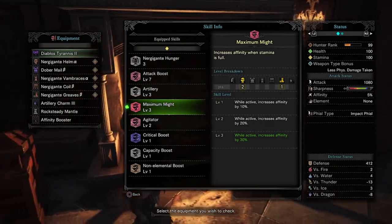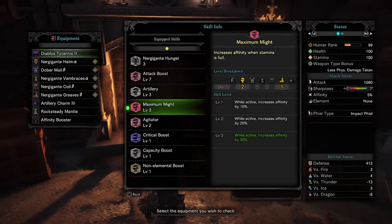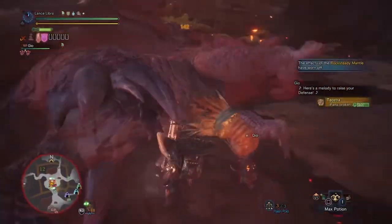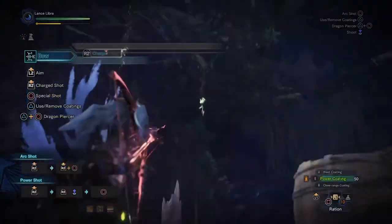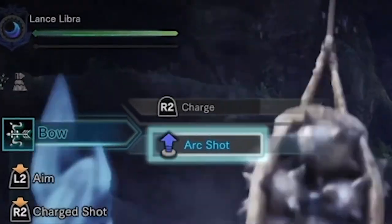The reason why I think this is an absolute must for this build is because if you're running charge blade, you are not using your stamina in your attacks. Weapons like the dual blades or the bow, however, do require stamina. So I do not recommend Maximum Might on those weapons.